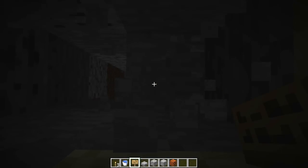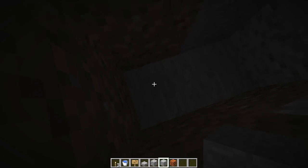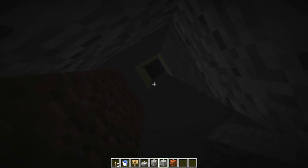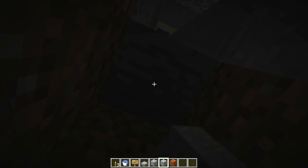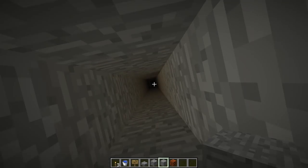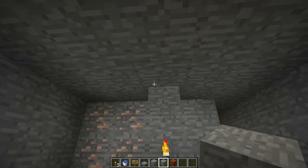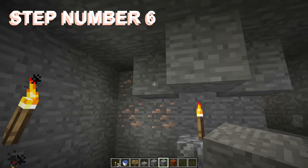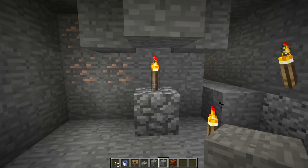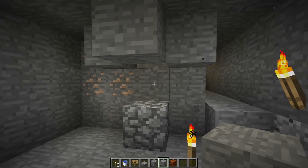Now you need to dig downwards. Don't dig straight down — in survival, dig two blocks out, one past the sign, stand on that block, dig two down, then dig two down further, look back up and fill in the extra block. Dig all the way down into your grinding room. If you're brave you can dig straight down and hopefully land on the right block. Then block off the top so mobs can't wander around — that would be a disaster.